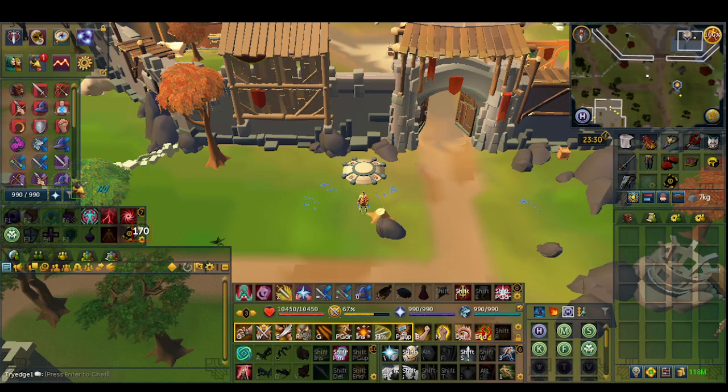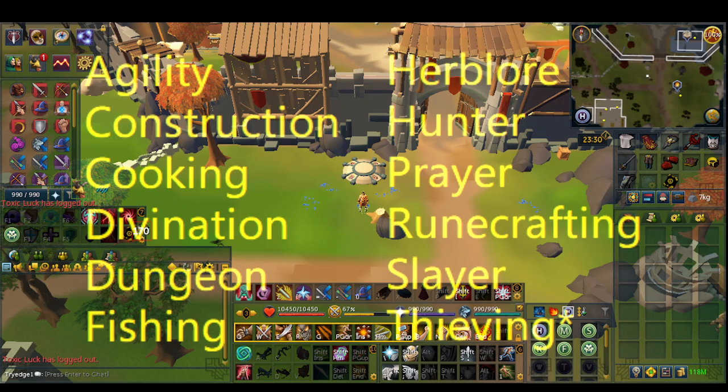Welcome to my guide on how to do Player-Owned Ports, also short for just Ports. For the requirements, you will need one of the following skills at 90: Agility, Construction, Cooking, Divination, Dungeoneering, Fishing, Herblore, Hunter, Prayer, Runecrafting, Slayer, and Thieving.